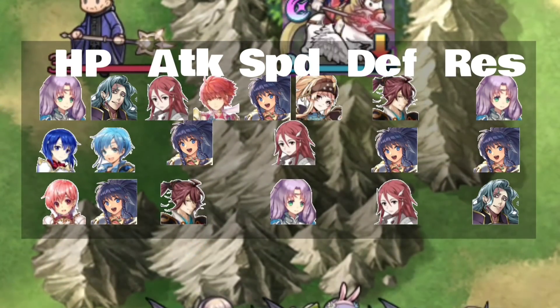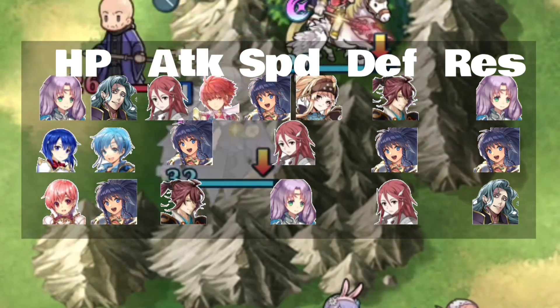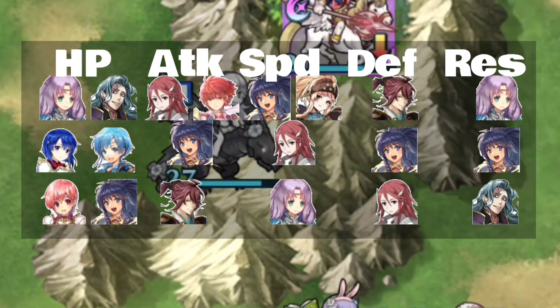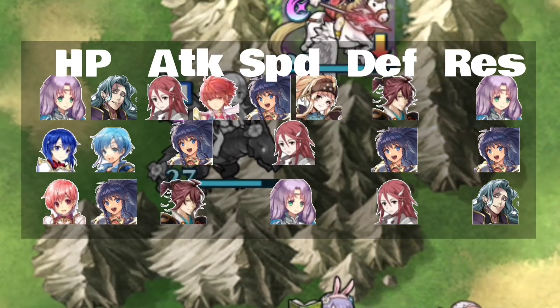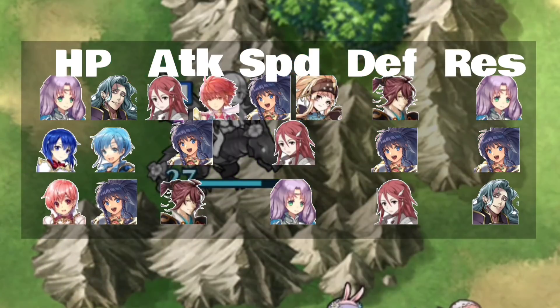We can see here in the hit point line that we're all the way at the bottom, but we share that with a good friend, so that happens. In attack, we're one point short of being at the very tippy top next to Cordelia and Hinoka. So that's why we're there, and Tsubaki is at the very bottom.